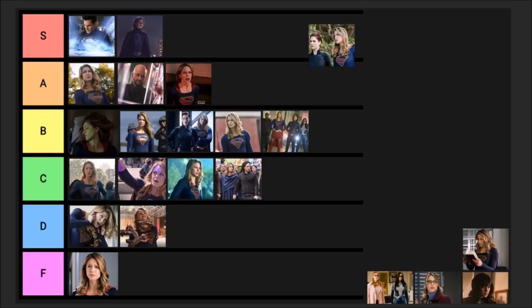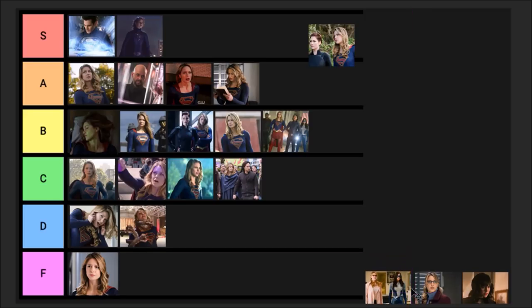Episode eighteen, 'Crime and Punishment' — Kara and Lena go to Stryker's Island prison looking for clues about how to defeat Lex. This was really good. I wasn't very much looking forward to it and I was very impressed by the end. There were some great fight scenes and I really liked how they ended the episode. I'm going to put this at an A.